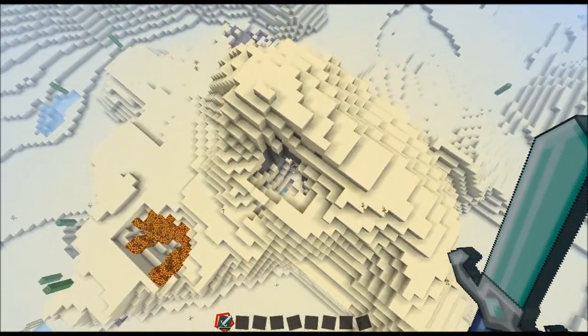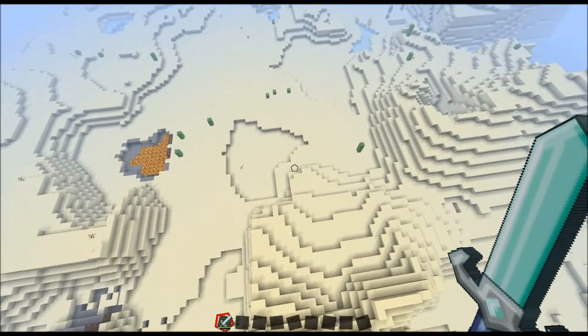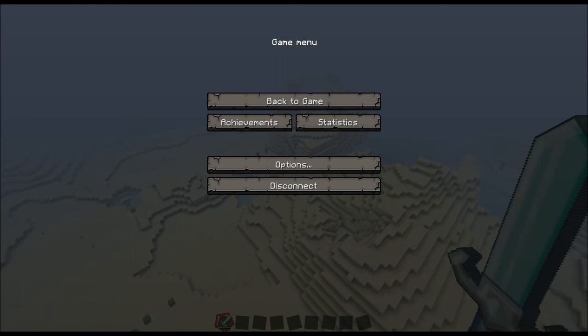Look at all this — this desert is like empty. I always liked using gravel as like a stone walkway. Is it like the hard drive filling up or something? Why does this keep freezing and slowing down on me?